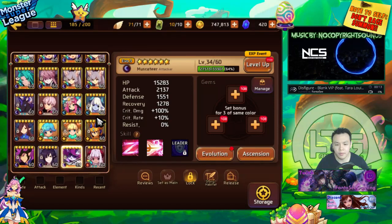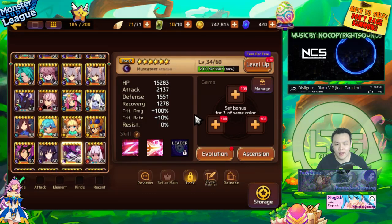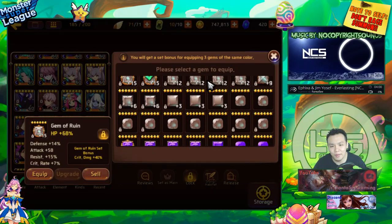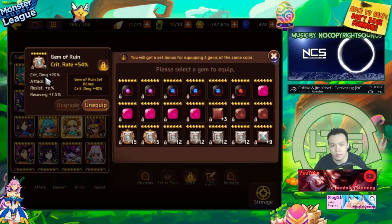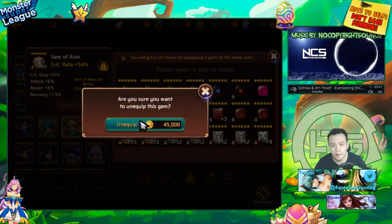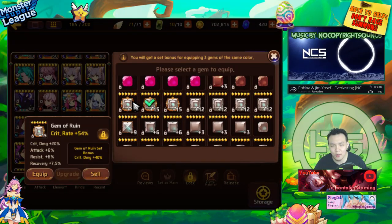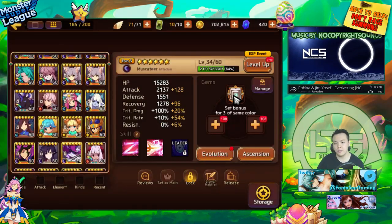Now I'm going to gem up my new Dark Gatito — I recently six-starred him and I'm leveling him up. He came with triple square slots, which is great. I'm going to steal a crit rate gem from another monster that has 20% crit damage and 6% attack, since I don't really use that monster right now. This will be my crit rate gem and it also provides a little crit damage and attack, which is really nice.